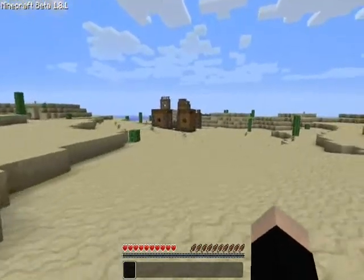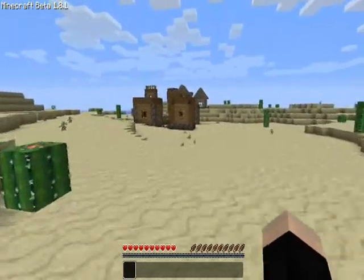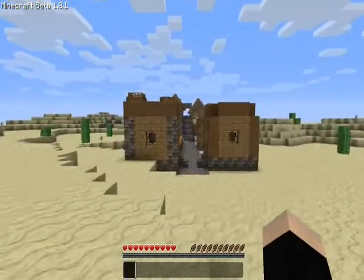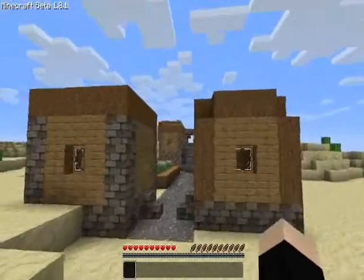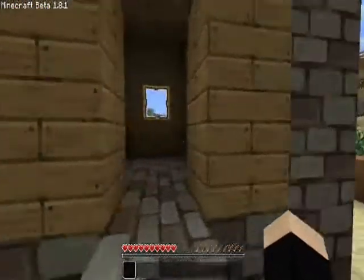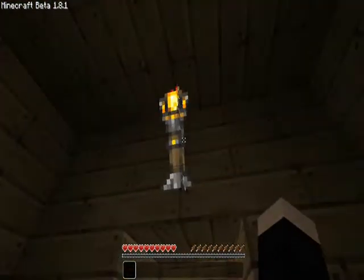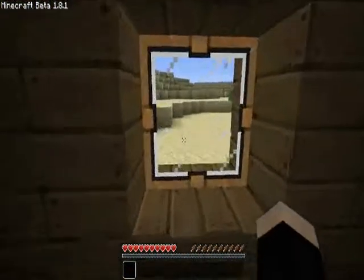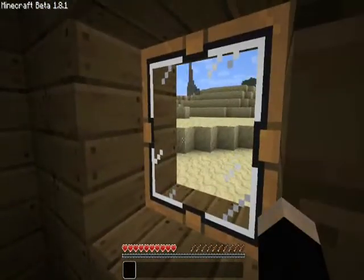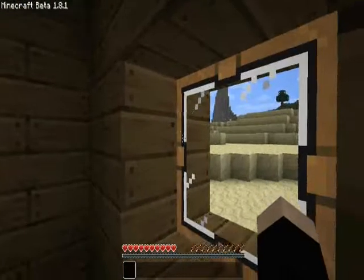There'll also be underground mine systems that have been abandoned. So here's the village — not much of a village really. Buildings are not that bad, they're unusually small. Oh, that's kind of cozy. There's a torch. Oh, this is a new block — a window pane, which is a flat block which connects with corresponding blocks to make a pane like this.